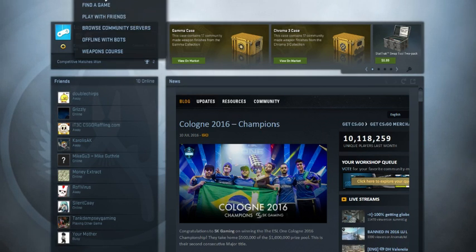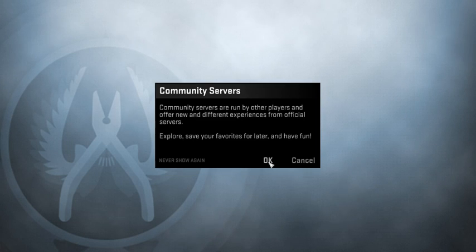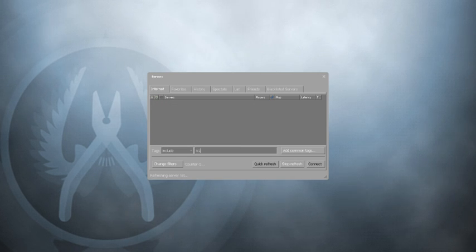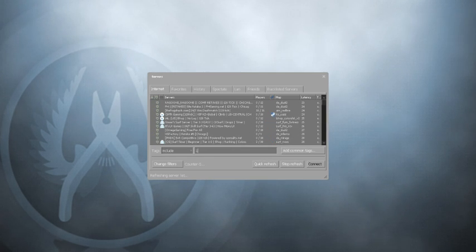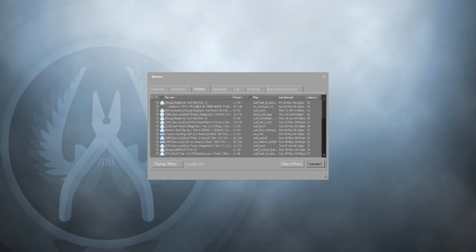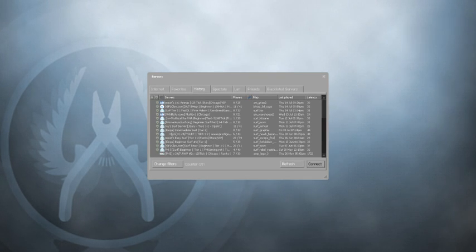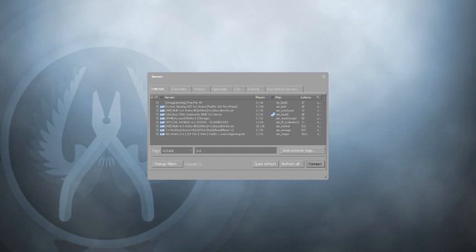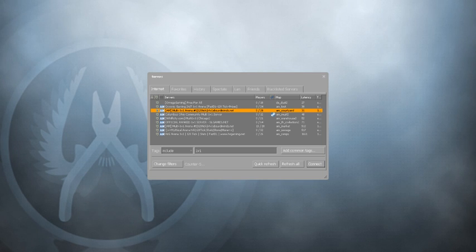Hey everybody, my name is Luna and in today's video I'm going to show you all how to get better with using the alpha. You're going to want to go to Browse Community Servers, press OK, search up '1v1', and then look for Snake's 1v1 or any 1v1 server — just go to any 1v1 server.